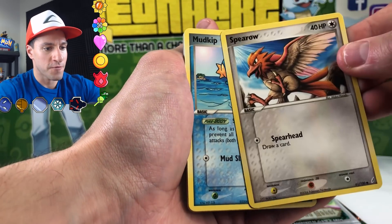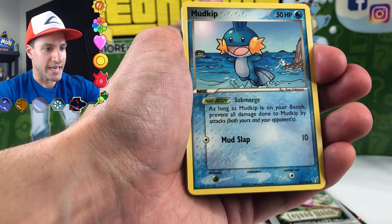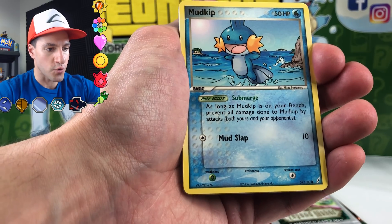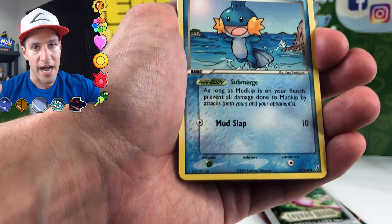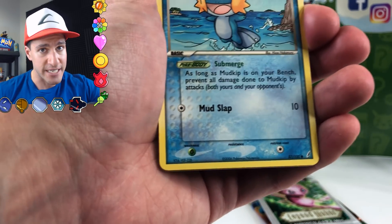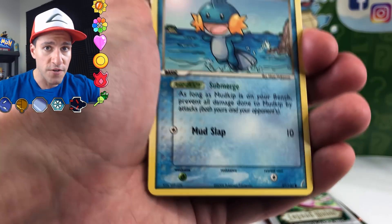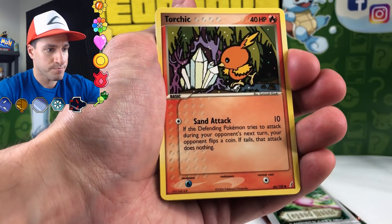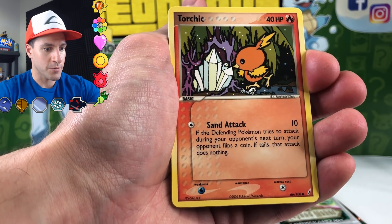Mudkip — interesting drawing. I like that every single one has their own quality, own art, own story, and that's what I love about vintage cards. I open up vintage cards almost every single weekend on this channel and post videos every single day at 5 PM Central Standard Time, so be sure to hit that notification bell. Torchic apparently found some lightsaber crystals or something — I wonder what the story with that card is, but I love it.